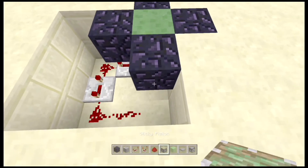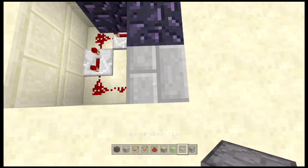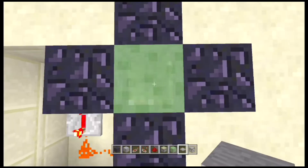Here you need another piece of redstone, and you want to place your pressure plate on top. So when you stand on the pressure plate it will be popped up.